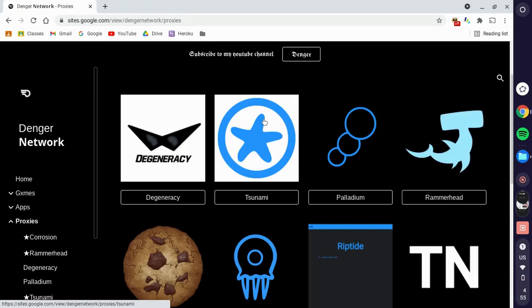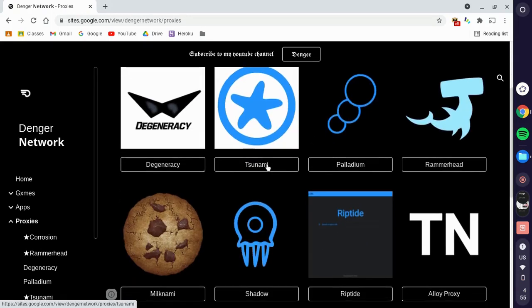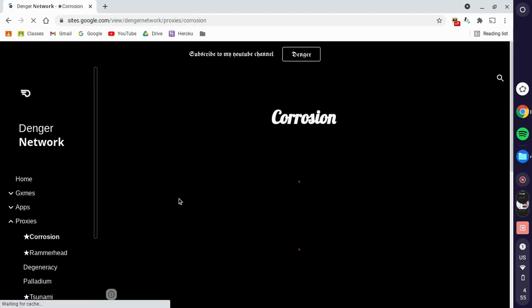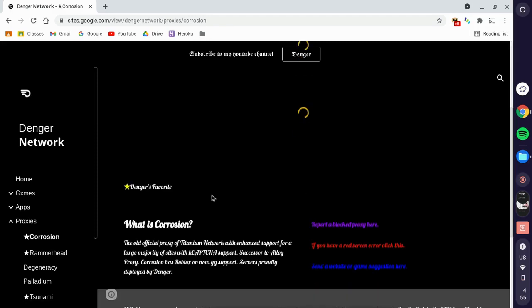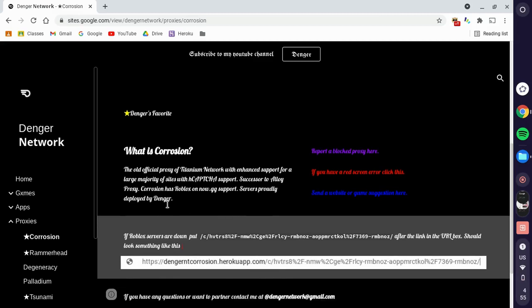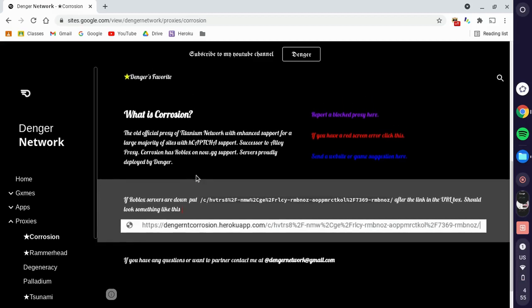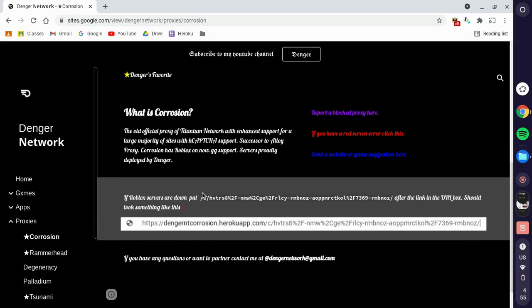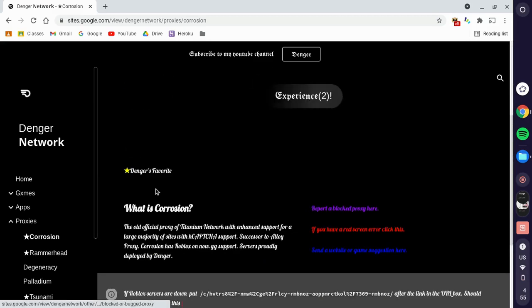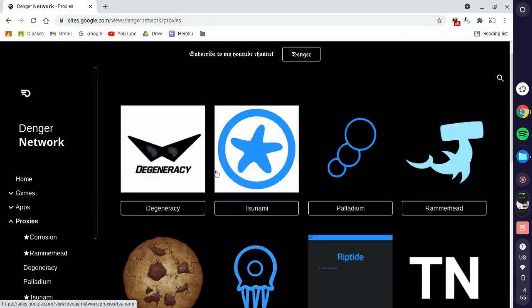Instead of Tsunami you can use Palladium — it's almost the same. I'm recommending Corrosion because it's currently the best proxy I've ever deployed. Corrosion supports Roblox on now.gg and you can go on TikTok with it. If these links get blocked, just report it and I'll make sure to fix it — it might take up to a week.